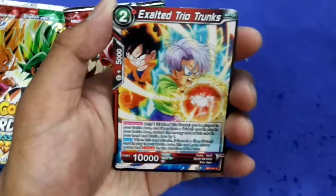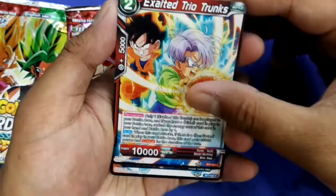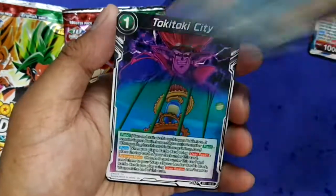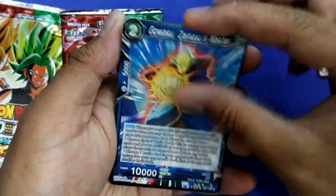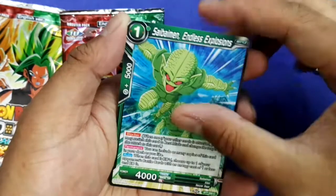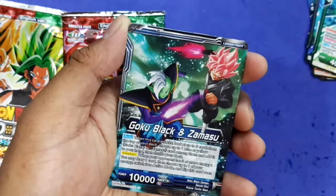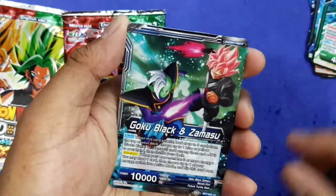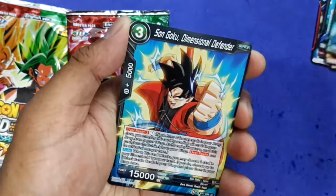Let's focus. From the first pack: Excel Trail Trunks, Trunks the Striker, Doki Doki City, Great Ape Vegeta, Gowasu, Frost, Trunks, Sublime Man. The uncommons are Goku Black and Samosu, and Goku.